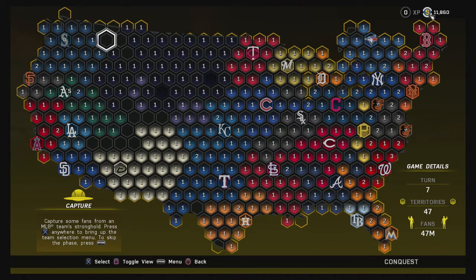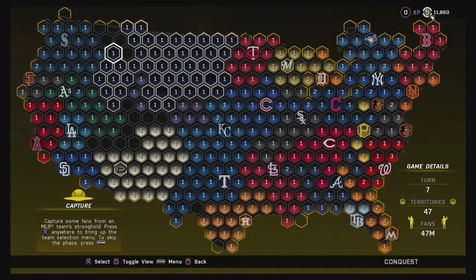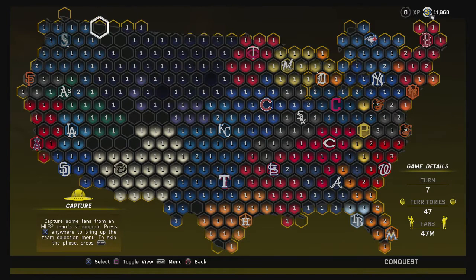We're starting out in the capture phase of the game today, we're on turn number seven. I'm going to try to capture some fans from the Seattle Mariners, kind of weaken them a little bit and strengthen their fan base, and I'm going to play my way towards their stronghold which is right here. My first objective is to take all these empty spaces right here and then start wearing them down and head on to their stronghold.